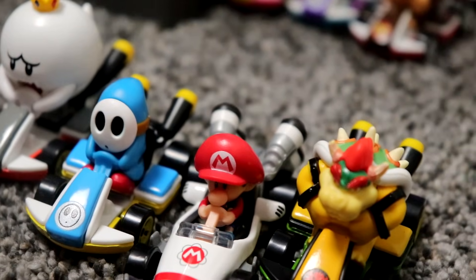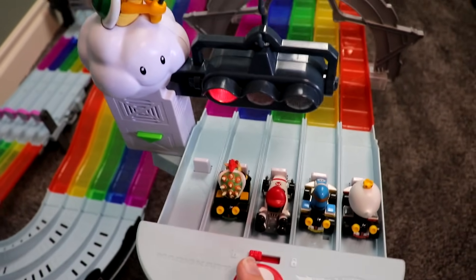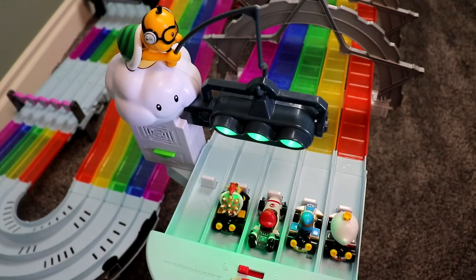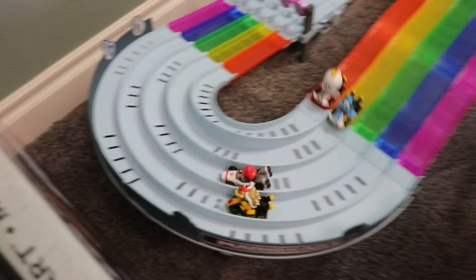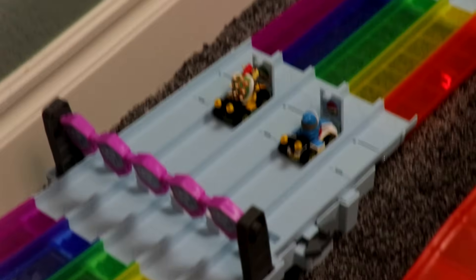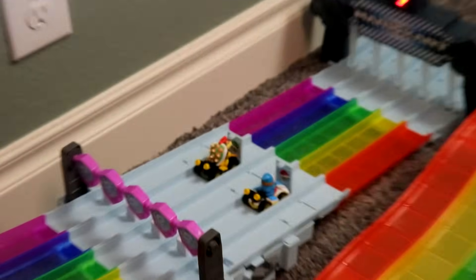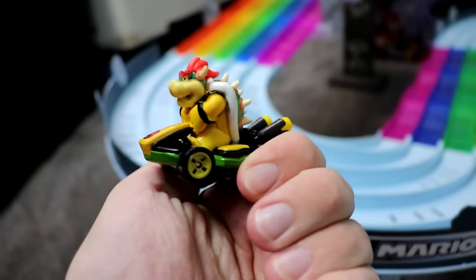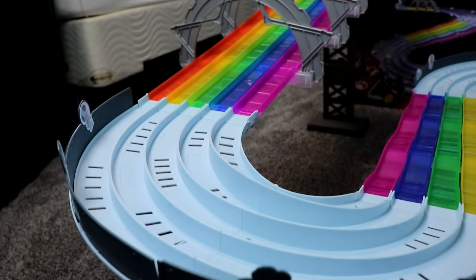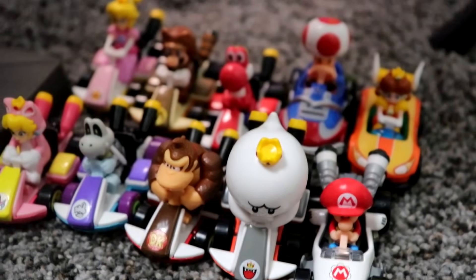Heat three of round two: King Boo, Blue Shy Guy, Baby Mario, and Bowser. Bowser and Blue Shy Guy are not going to be able to make it to the finish line — that is Bowser's first loss on the Rainbow Road tournament. That is one of Bowser's first losses on this track; he will not be getting his third Mario Kart victory in a row today. We now have ten victors ready to take on round three.